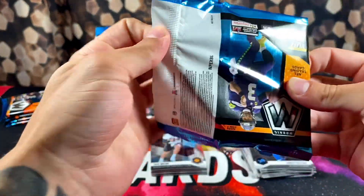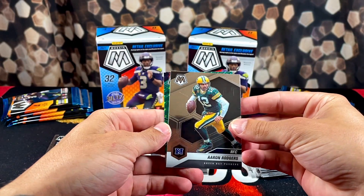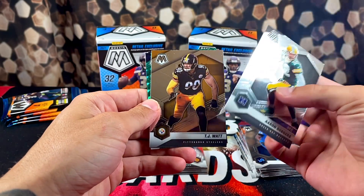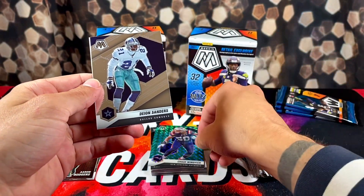I miss the $20 blaster days, because even if you get one of those kind of boxes you don't really feel too bad since it was only $20 — but out here at $40, it's like, ugh. We got Aaron Rodgers, TJ Green, Chase Winovich, and Teon Sanders on the back.